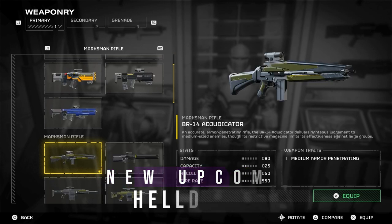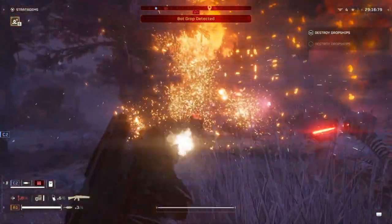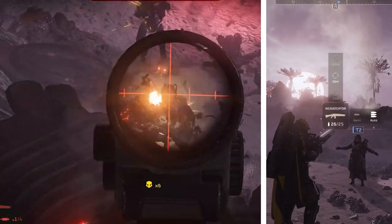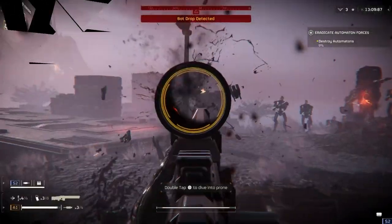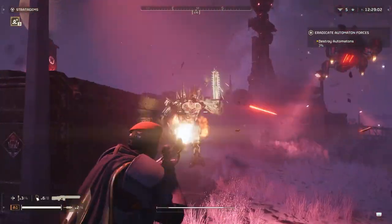The BR-14 Adjudicator Rifle is a marksman gun best for small groups. You can turn it into a fully automatic gun by holding square and changing the weapon type to auto, and you can change the scopes as well, which is really fun with a marksman gun. It's good for small and some medium-sized enemies but not big ones. These new marksman rifles aren't that good for robots — they will kill them, but they work better for bugs.